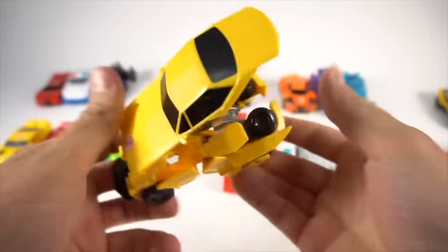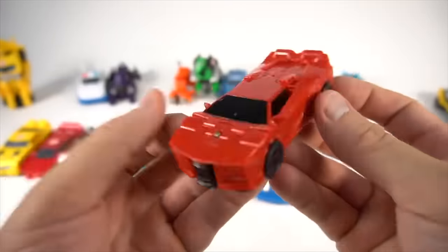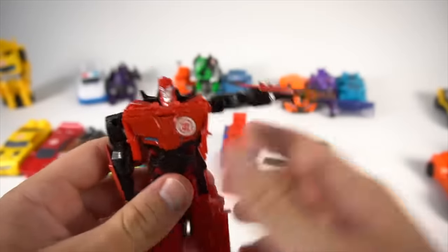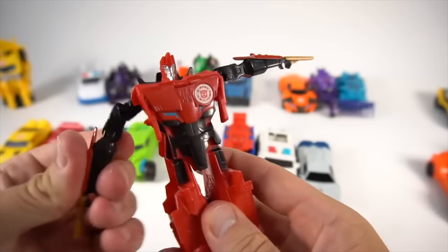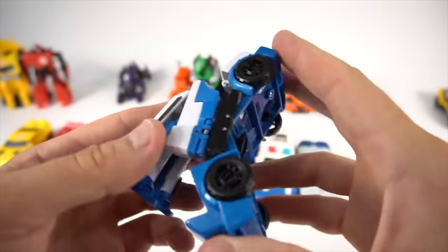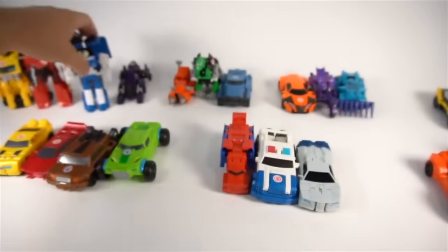Bumblebee — just like that, back in car mode, just like that, into robot mode. Make sure you flip these down. And then Sideswipe. There we go. Strongarm — there we go, there is Strongarm under light.